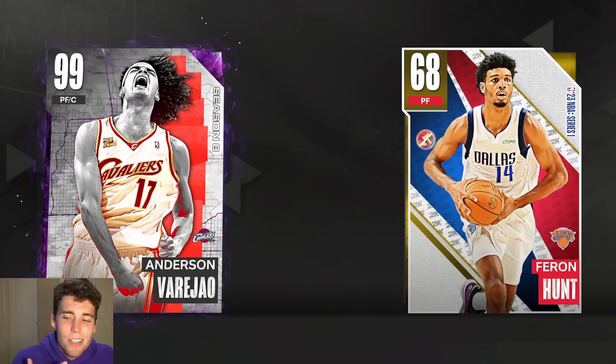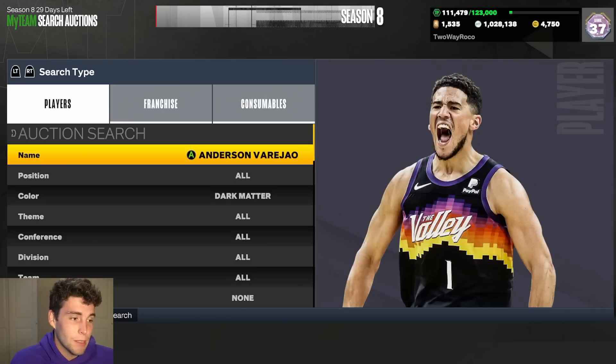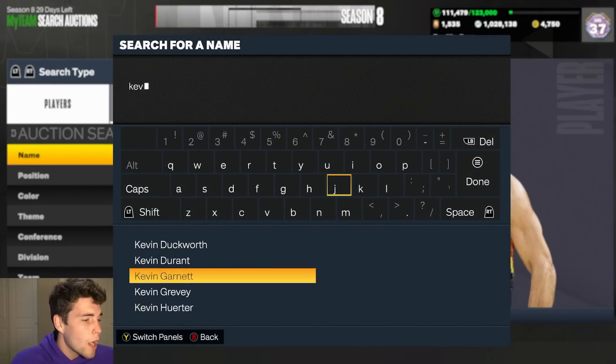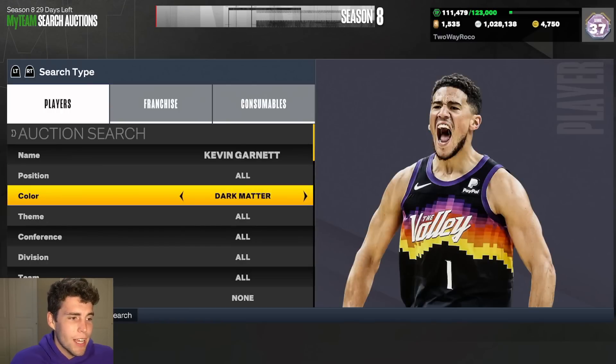The problem with Varejao is he's just a little undersized at only 6'11", and that does hurt his defensive value. Badge-wise he's nearly perfect and has a great release. It really just comes down to the fact that Anderson Varejao leaves a little to be desired in the height department, but everything else about him is really solid.